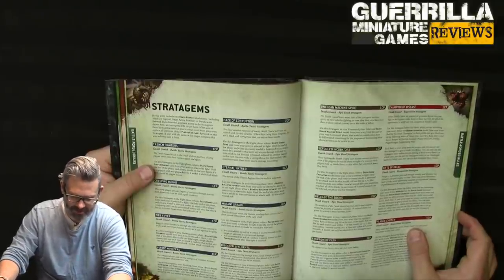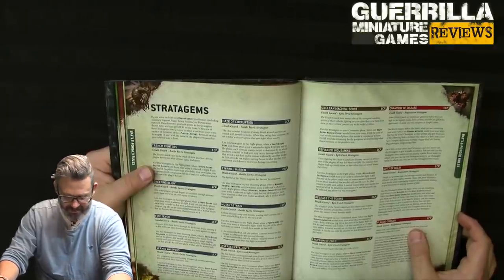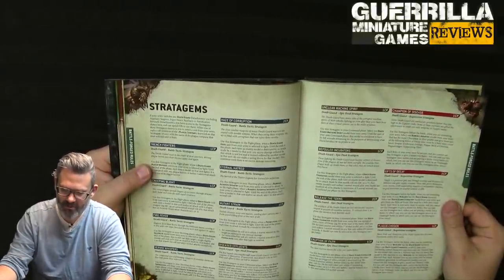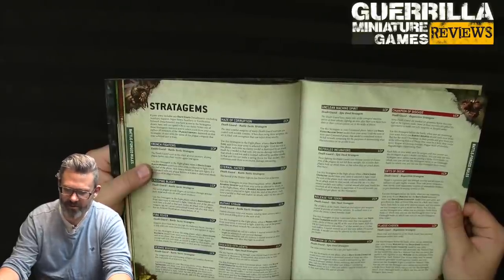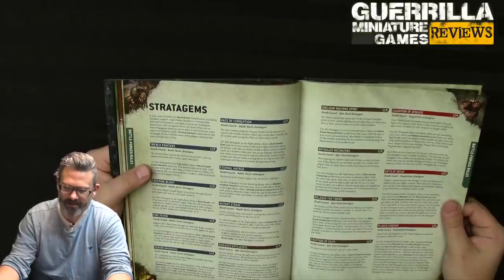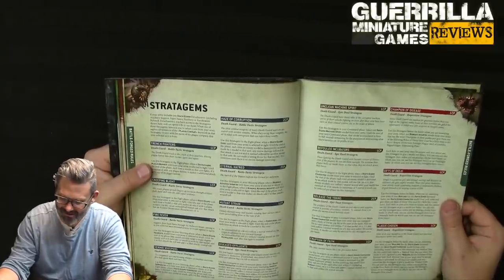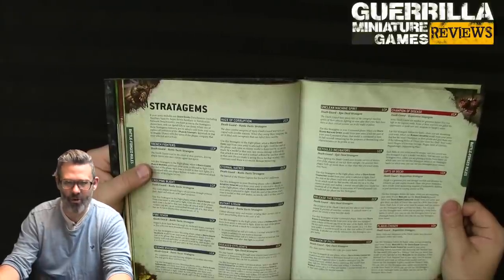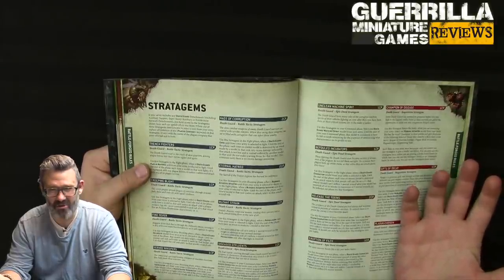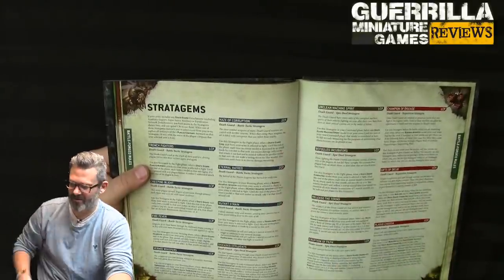Vermid Whispers (1 CP): for terminators in the shooting phase, add 1 to hit rolls. Haze of Corruption: for Death Guard core units in the fight phase, when a model is destroyed by an attack, any excess damage is not lost and is suffered by another model — so you have damage overflow for 2 CPs. That makes all high-damage weapons against one model incredibly effective — you're basically playing Age of Sigmar for 2 CPs.